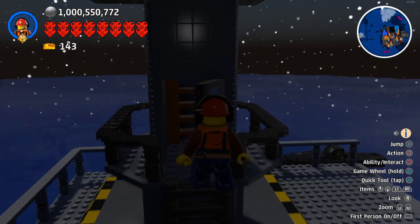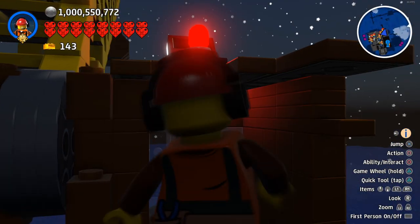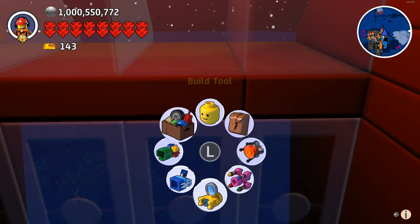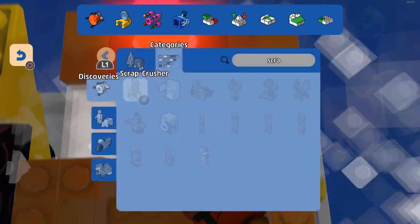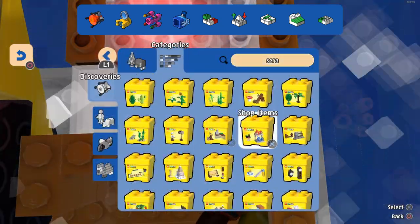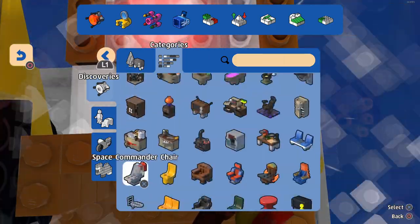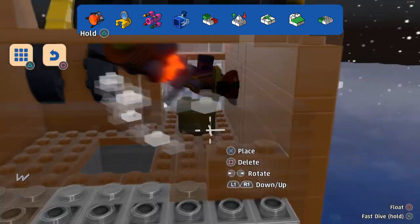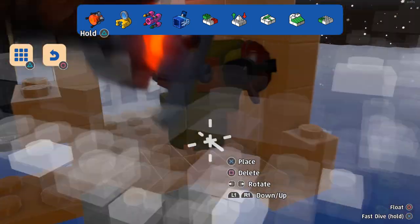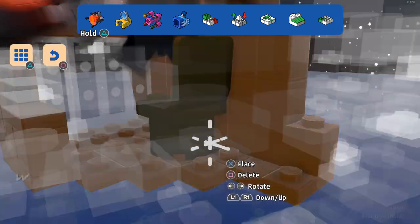So you can climb up here, open it up, and go up the stairs. We need to put a seat in here really — nobody wants to stand and operate a crane for hours. It might have to be slightly off to the side, otherwise how are we going to sit on it?